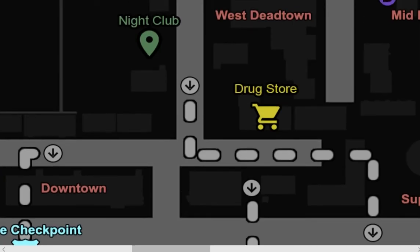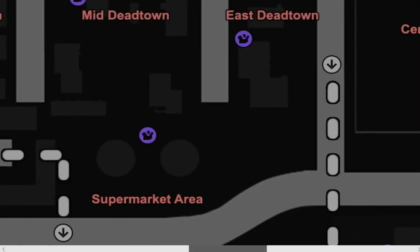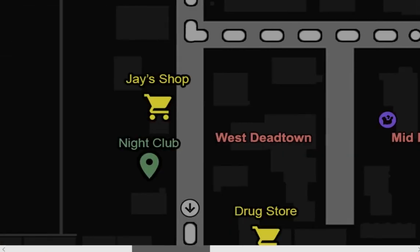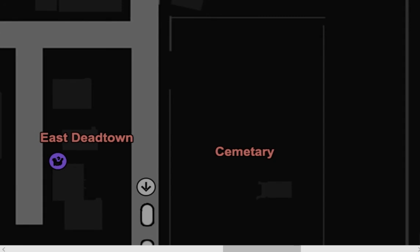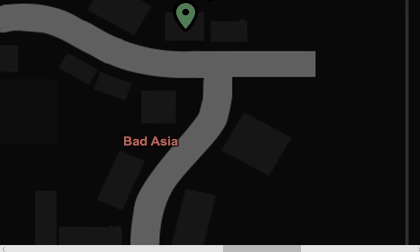Here's Sector B - this is where the action's gonna happen. We're gonna go to Downtown, Supermarket Area, West Dead Town, Mid Dead Town, East Dead Town. Cemetery is part of East Dead Town, and of course Little Bad Asia. So let's get right into this gameplay and we'll see if I can do this in one go. I don't know if it's gonna happen, but whatever - let's see if it works.